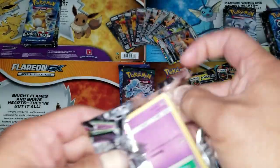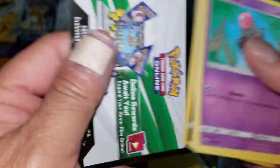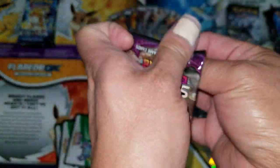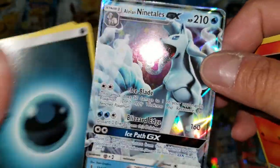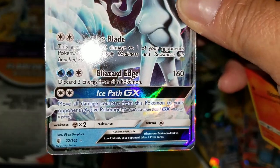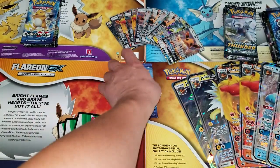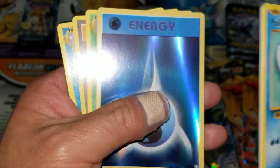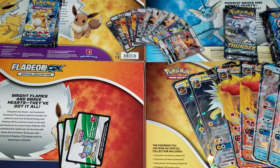I shouldn't jinx myself — another holo rare, nice! Fourth pack from the Jolteon box: an Alolan Ninetales GX. Not the expensive version, but still a GX, so this gift box has done justice — two hits in one box, the most ever so far. Last pack: a reverse energy and a Beheeyem holo. That's the third box done.